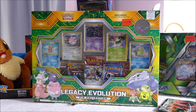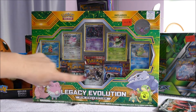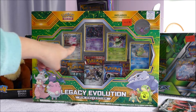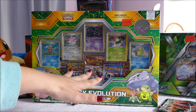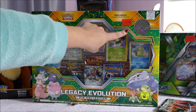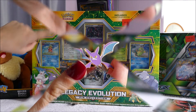Hi all, welcome back. If you're joining me from another video, or for the first time, hello. I have in front of me the Legacy Evolution Pin Collection Box. This comes with five hollows from various sets, five booster packs, and a little bat pin up here. I think it's Crobat. Let's get into it.